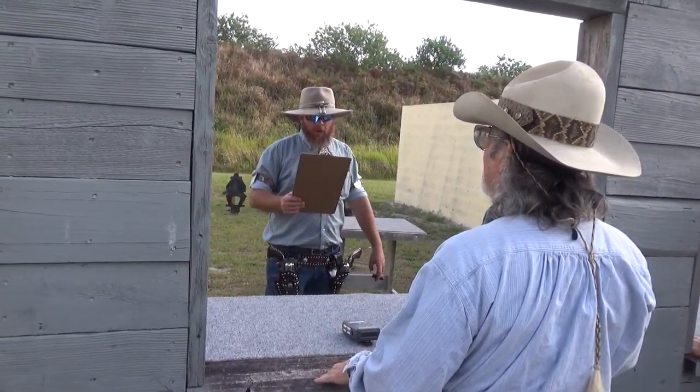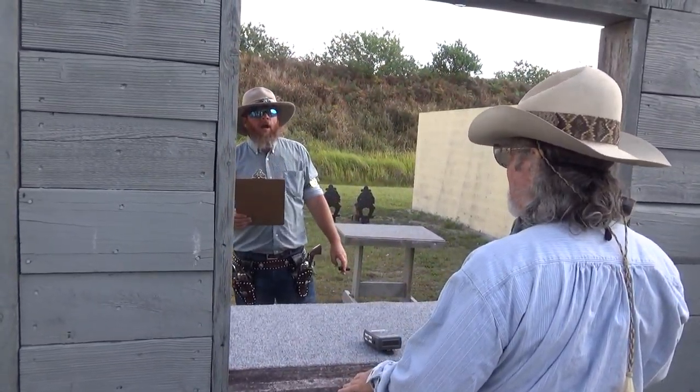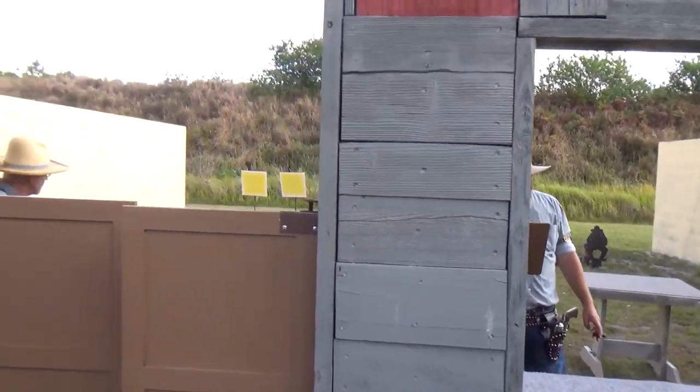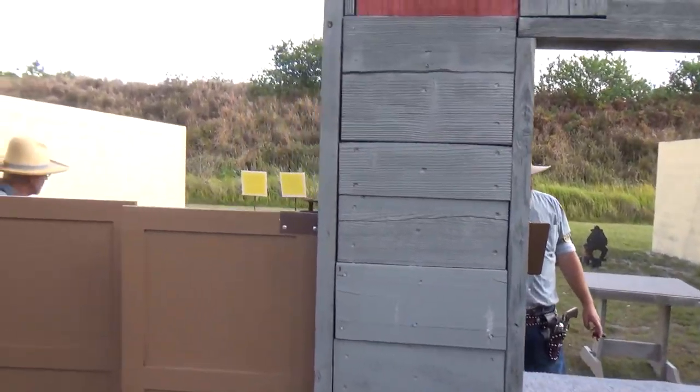Procedure: standing at the left window with hands anywhere but touching guns. At the beep, engage the targets with two rounds each starting on the center target. Take safe rifle with you to an inside table. If the pistols are second, repeat rifle instructions. The pistol must be shot from the left table.